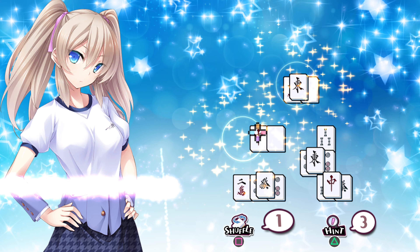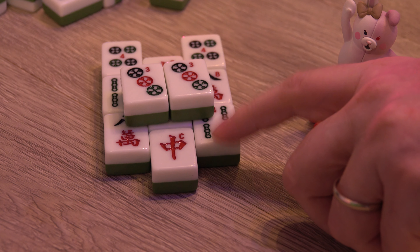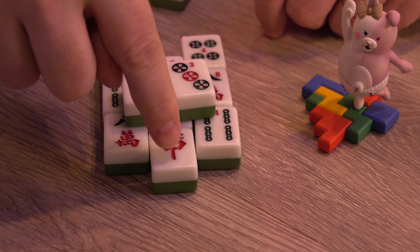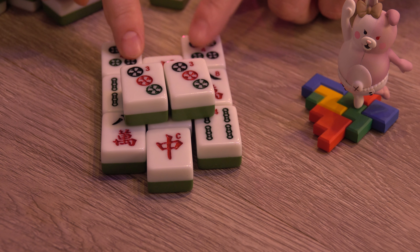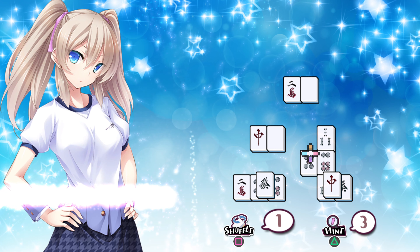So we could match these two, or these two. Not this one since the top face is partially trapped. Not this one since the left and right sides are partially trapped — it needs to have the entire left or the entire right side completely clear. If you still aren't sure, don't worry about it too much. The game can let you know which tiles you can match, and you'll eventually get the hang of it.